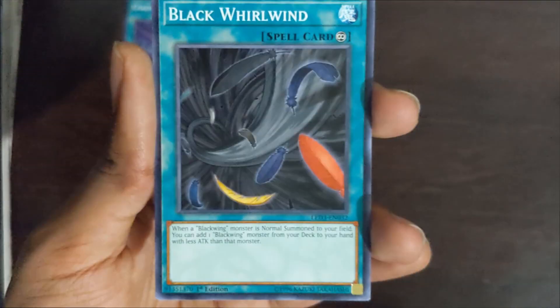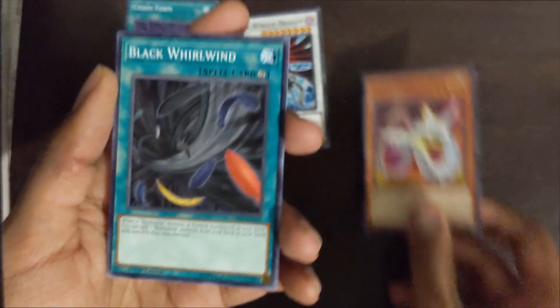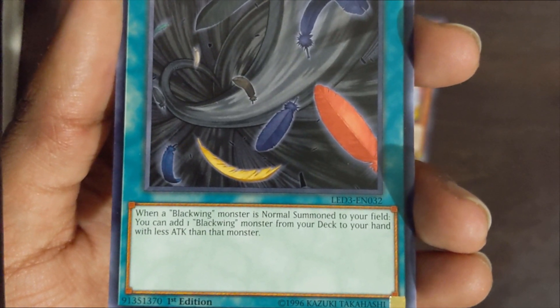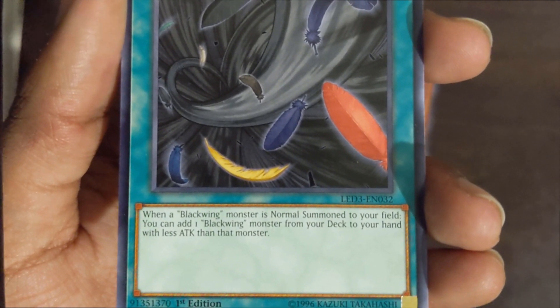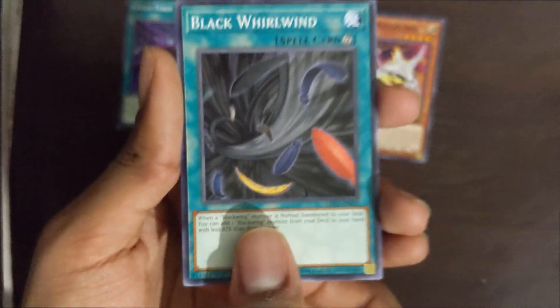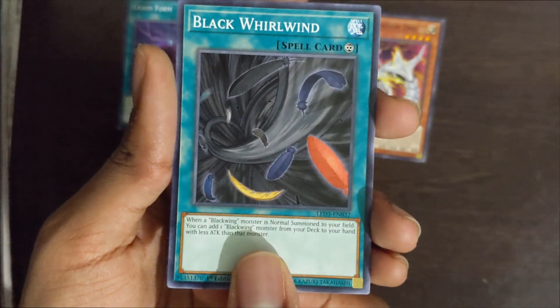Next card: Black Whirlwind — for Blackwings, obviously. It's a continuous spell card. When a Blackwing monster is normal summoned to your field, you can add one Blackwing monster from your deck to your hand with less attack than that monster. Good effect to get cards in your hand, especially monsters.